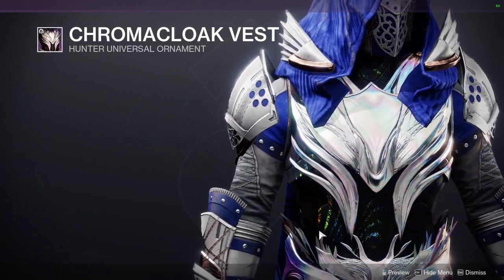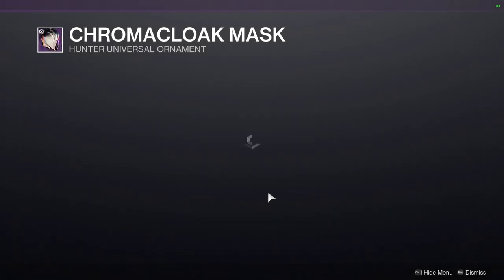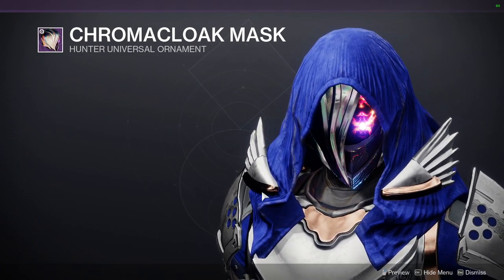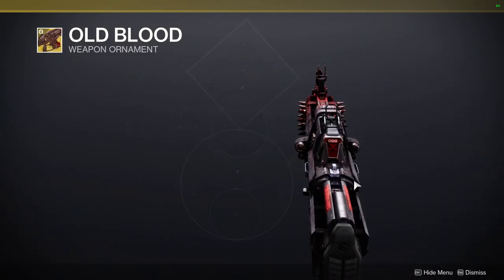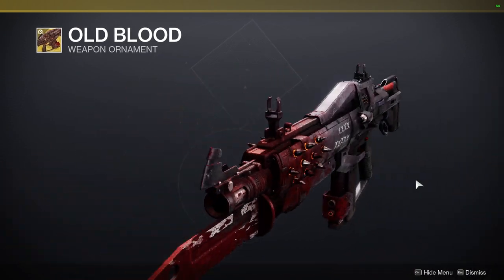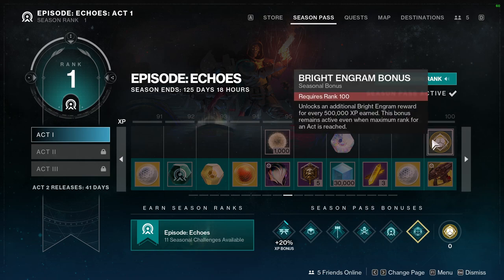I really hope you can change the color of a lot of this armor, but I doubt it. And then there's the helmet. For level 100 it's the Old Blood ornament, which I think is just how the weapon looked by default in D1 — it looks so cool, I'm really excited to get it. There's also a bonus unlock: an additional Bright Engram for every 500,000 experience earned, and this bonus stays active even when you've hit the maximum rank for an act — that's really cool.